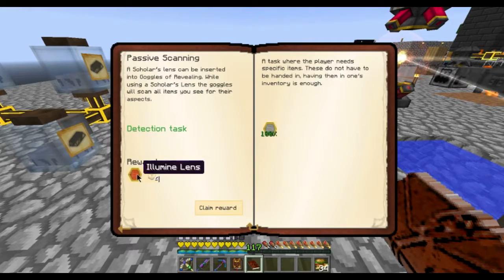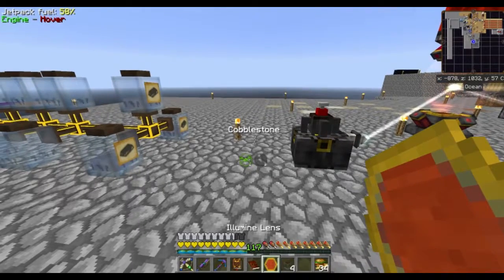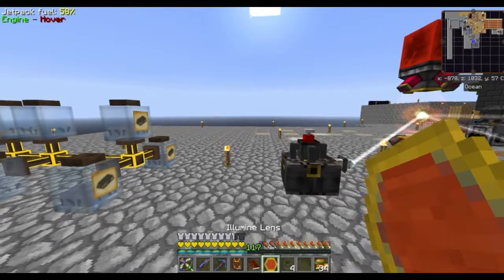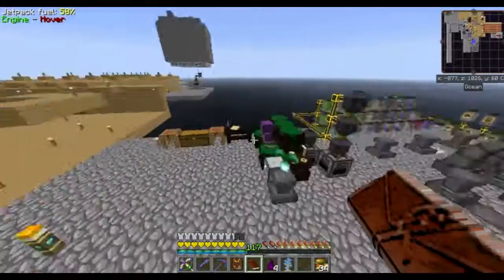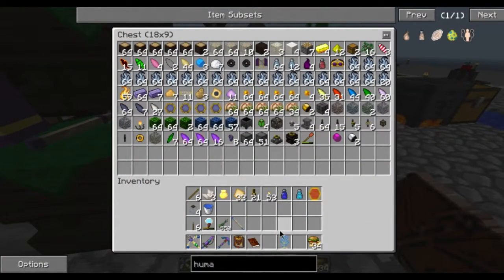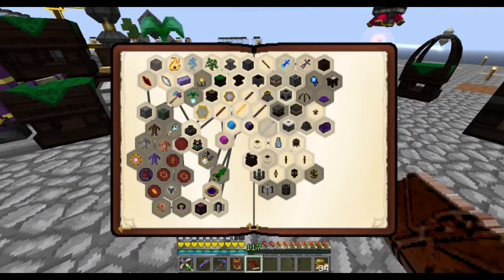By the way, completing that gets us an illuminant lens — which I think is permanent night vision. And there's also a silverwood sapling reward from a quest. That sapling is definitely going away to be planted because it wasn't easy to get, and I still need one more somewhere.